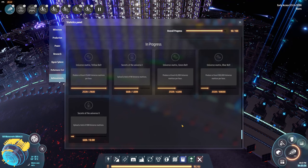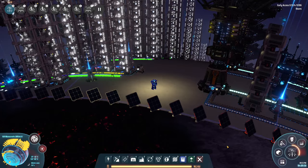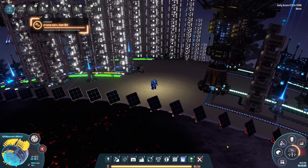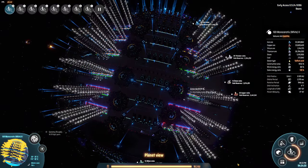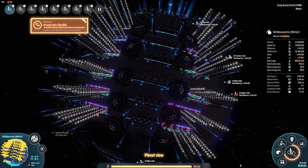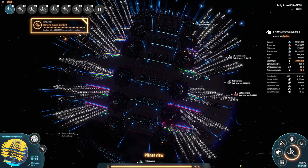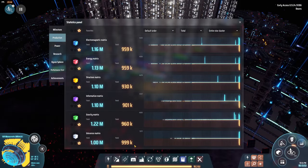There are six achievements from producing massive amounts of universe matrices. We're going to get the first three right now — starting with 6 per second, then another when we're producing 12 per second, then finally when we've achieved an average of 30 per second. At the rate I'm going, it won't take too long before I get the achievement for uploading 1 million universe matrices. You can keep track of this number either by keeping track of the total consumed universe matrices in your entire star cluster, or at the bottom of the technology statistics page.